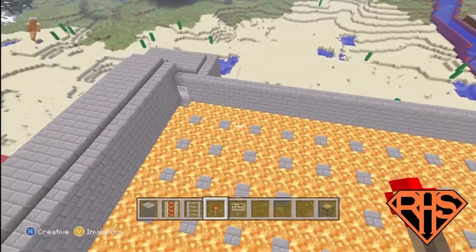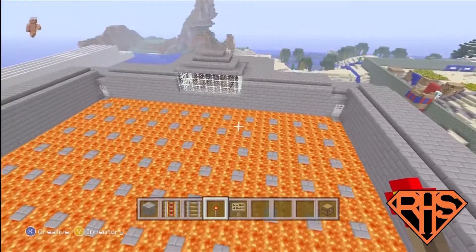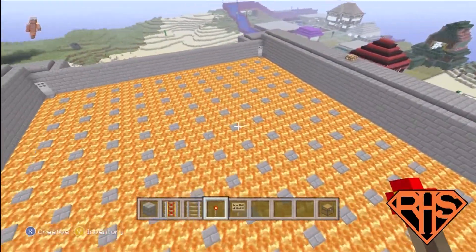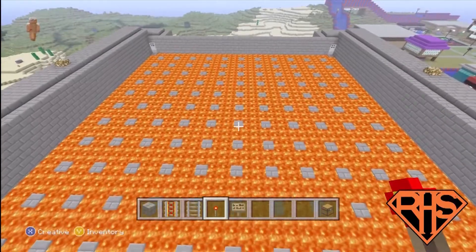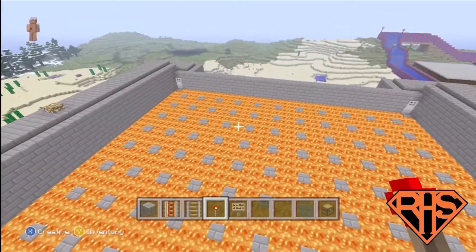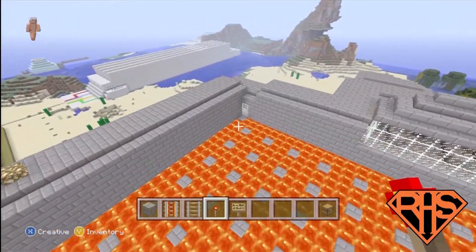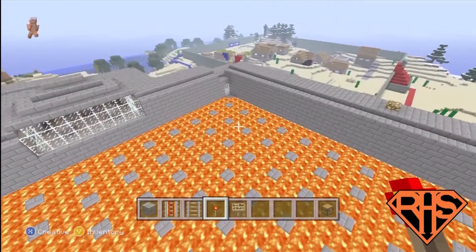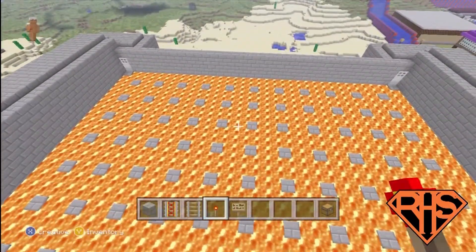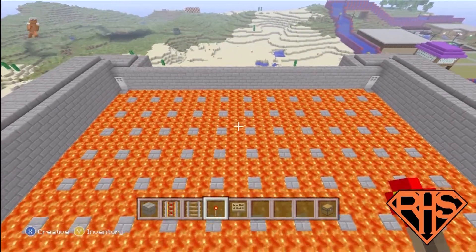This is a four-player game — we could probably do more players, but we'd have to have people come in and go to a spot first and then start. The objective of the game is pretty much as simple as this: everyone takes a corner. If you're doing four player, you then jump onto the four corner squares that you can see. There are stones next to the doors. You then kind of jump around over on the stones and knock each other into the lava. Last man standing wins, pretty much.